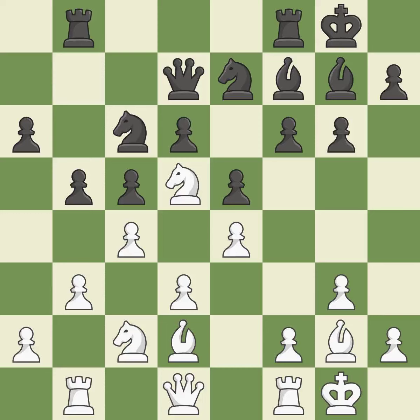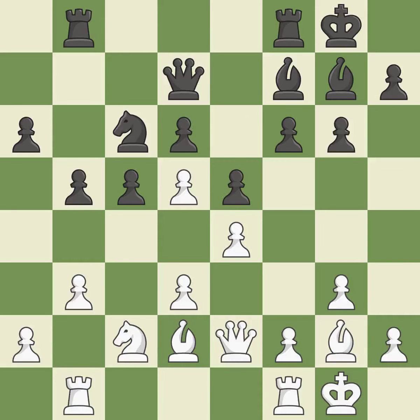The rooks are linked by this, making it easier for them to work together in the future. Now that the rooks can see one another, they can defend one another. This exchange is fair. Backs off — it is ideal.